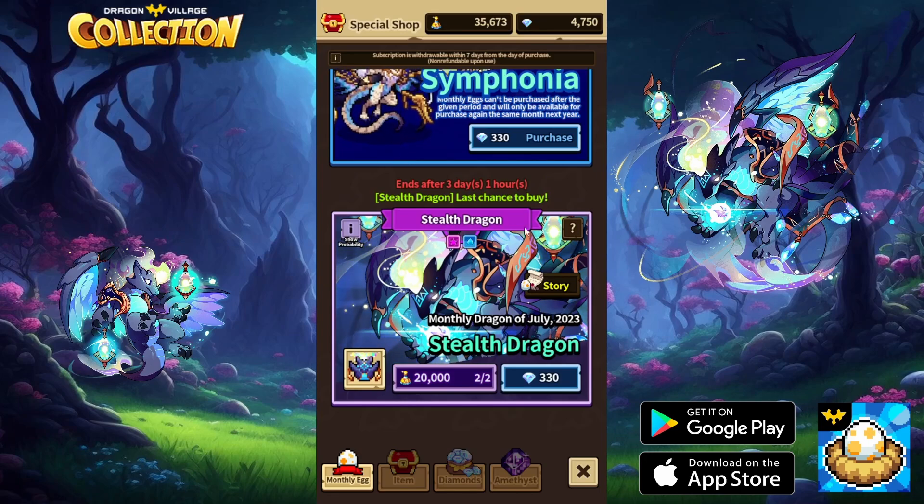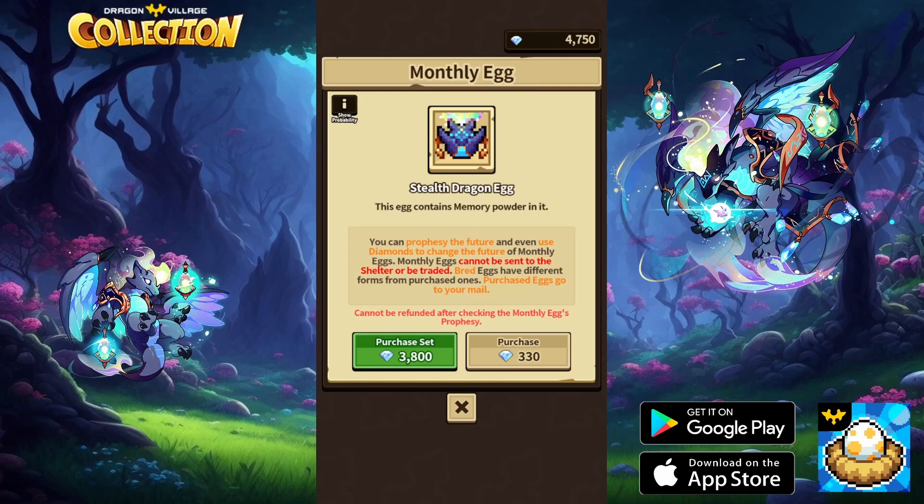This is also your last chance to get a Stealth Dragon at all. You can buy two for 20,000 dragon drinks each, so if you're free-to-play it will cost a total of 40,000 dragon drinks. Do keep in mind you can re-roll those, and re-rolling costs 90 diamonds. If you're fully free-to-play it's fully RNG — you might get two different ones or the same one. I'm just going to buy the whole package at 3,800.